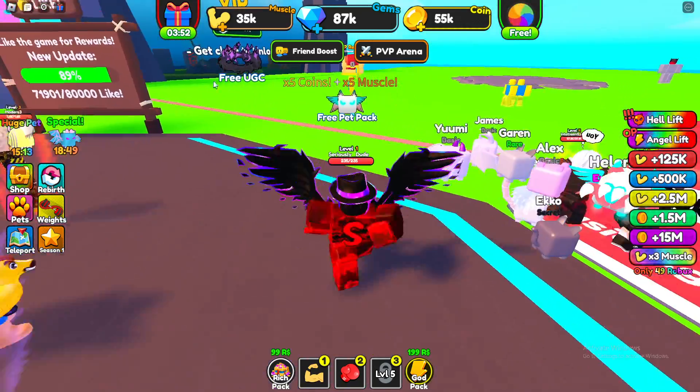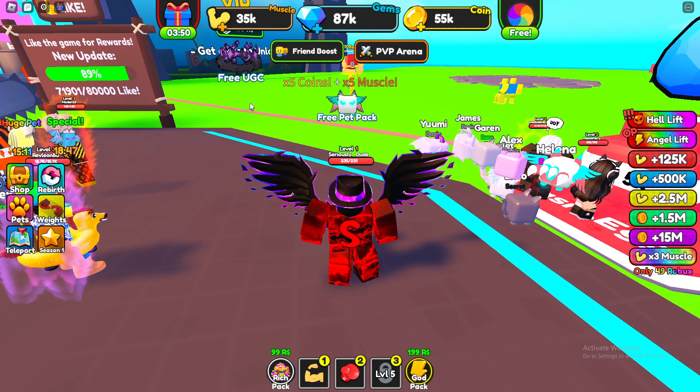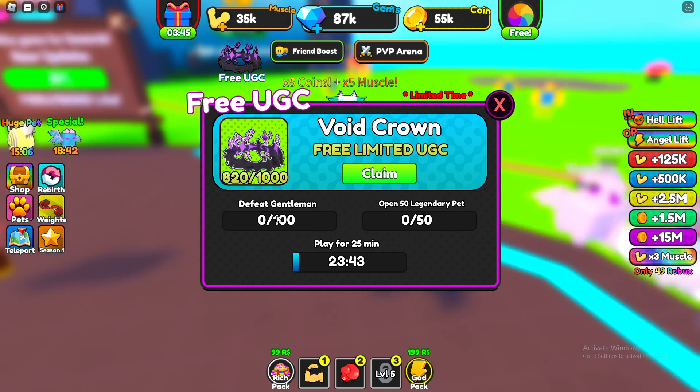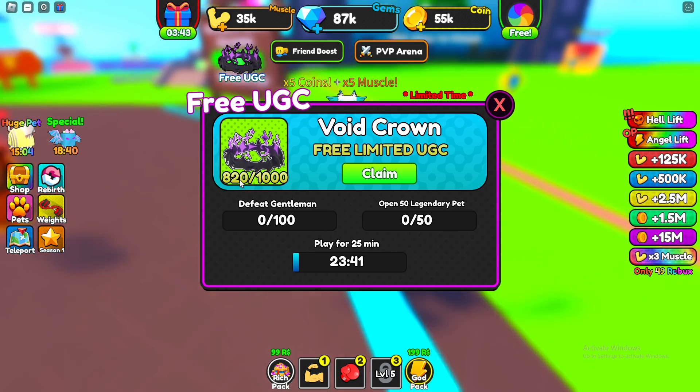The way to get it is to go up to the top of your screen and you'll see 'Free UGC' right there. When you click on it, it will give you the tasks that you need — it's a limited time event obviously.